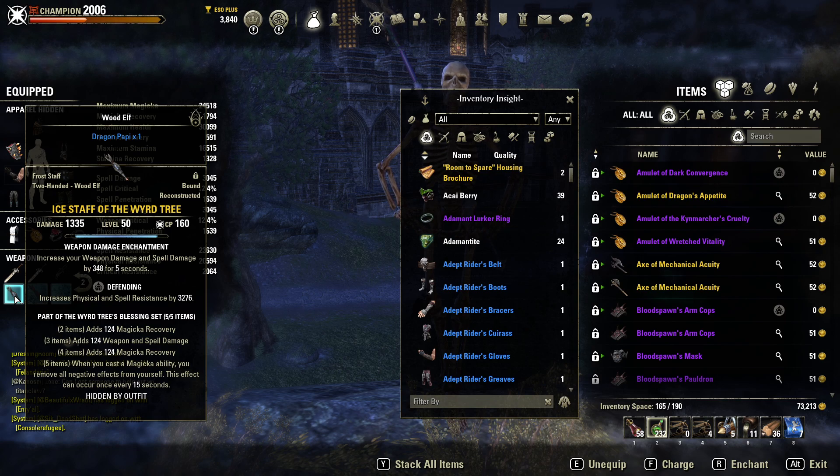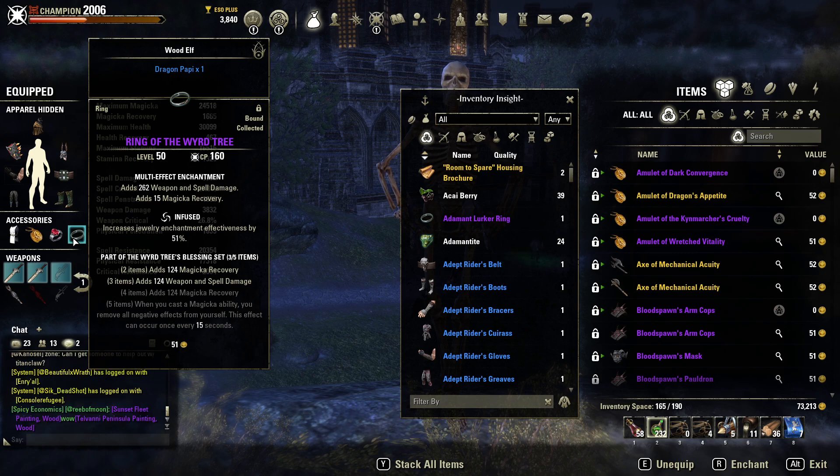Back bar we're running Weird Tree instead of Battle Strand. Battle Strand is strong, don't get me wrong, but it's kiteable, it's avoidable, it's easy to get off of you, it's cleansable. People just use it because there's nothing better to run on the back bar for most builds — that's why it's meta. Weird Tree gives a back bar cleanse every 15 seconds. With no CP you have no cleansing unless you have a set or a heal class like Warden or Templar, so this is super valuable in battlegrounds. It also counters Jeral Mountain completely.